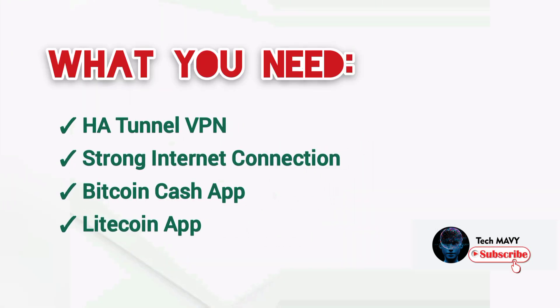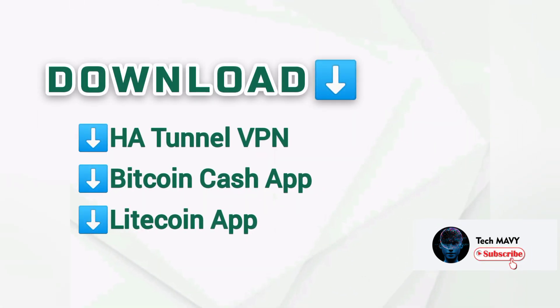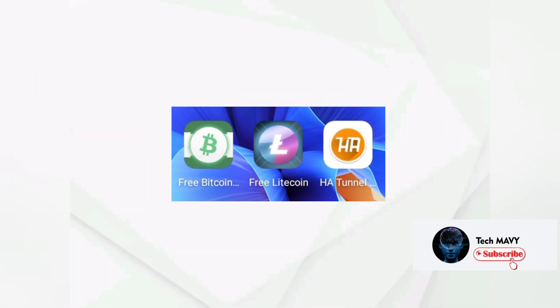If you have done that, let's proceed to the process. Check out the links in the description under this video to download HA Tunnel VPN, Bitcoin Cash app, and Litecoin app. Now that you have installed the three apps, the first step is to open HA Tunnel VPN.